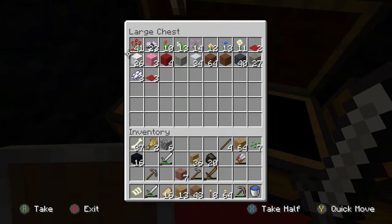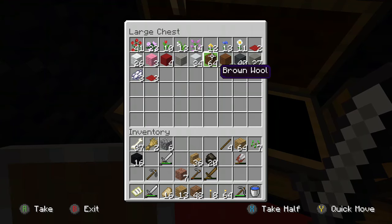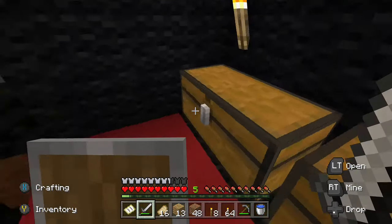This is the stuff I used to build the Deadpool — all the wool, all the different colors. The rosebush — that's what you use to make red dye, and then you turn that into red concrete.